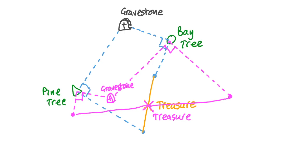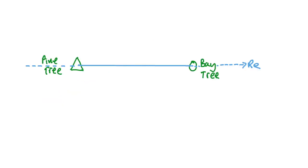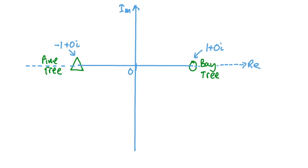There are several approaches, but let's use complex numbers to explore one way. Let's draw a line between the pine tree and the bay tree, rotate our view of the island slightly and call it the real axis on a complex plane. We take the midpoint between the trees as the origin and draw in the imaginary axis. Defining our unit as the distance from the origin to the bay tree, we represent the bay tree as 1 + 0i and the pine tree as −1 + 0i. Now let's pick an arbitrary point for the gravestone, calling it g, with the trees labelled p for pine and b for bay, and represent g with the complex number a + bi.